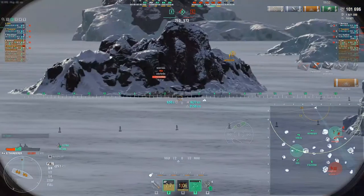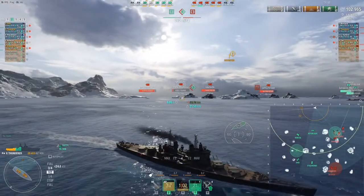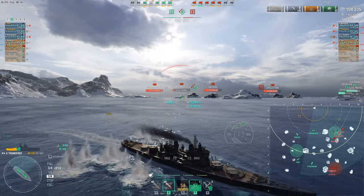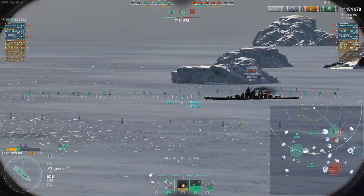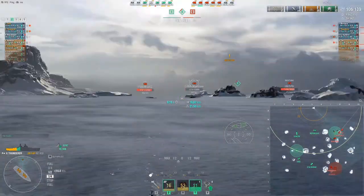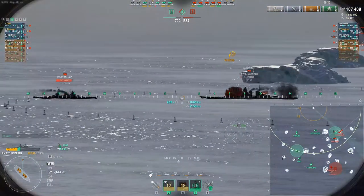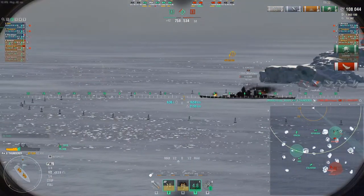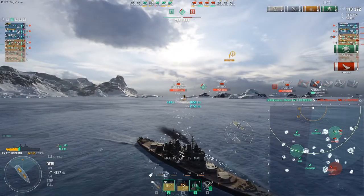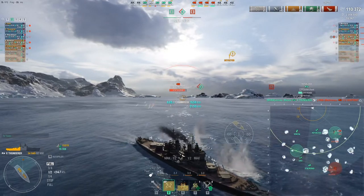We lost two cruisers but so did they — it's five versus five. If you look, I'm very very north, but if I go south then I see two ships exactly on the same line as me and two other ships about two squares further to the west. But this is actually the position that I want to be in because now I have come together with the rest of my fleet, and now it's not a one versus three anymore — it starts to be a five versus five.